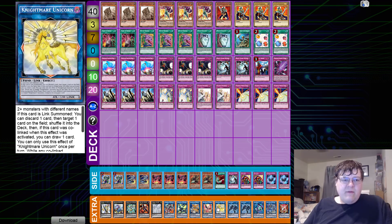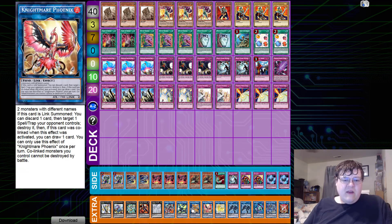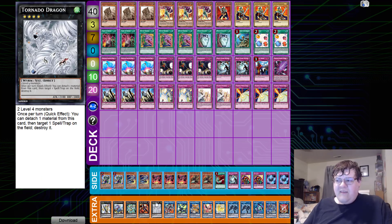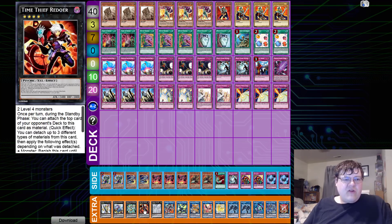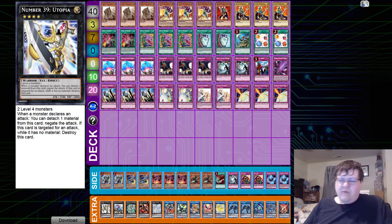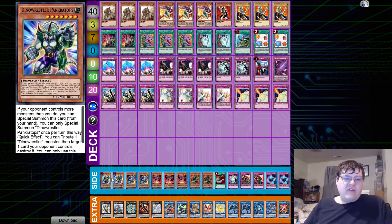Down in the extra deck we have one Security Dragon, one Ningirsu, one Link Kribo, two Link Spider, one Unicorn, one Phoenix, one Cerberus, one Boralide, one Boral Sword. Then we have a nice little XYZ engine: one Tornado Dragon, one Time Thief Redoer, one Utopia the Lightning, one Bagooska, and one Number 39 Utopia.